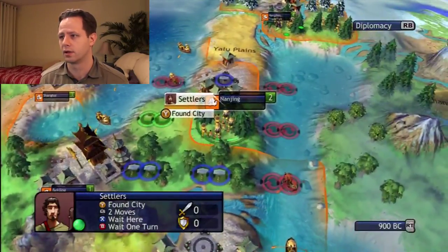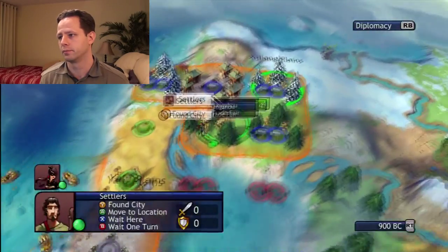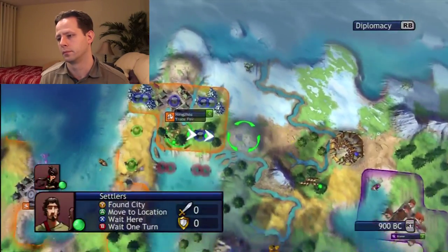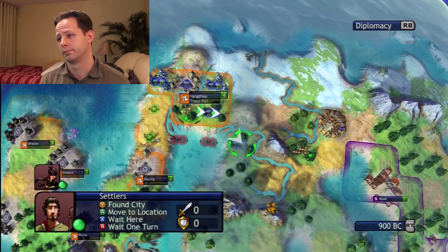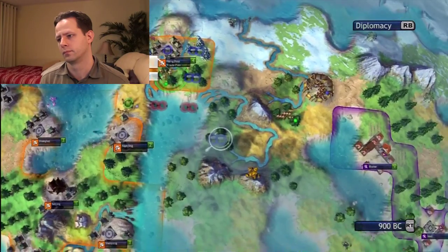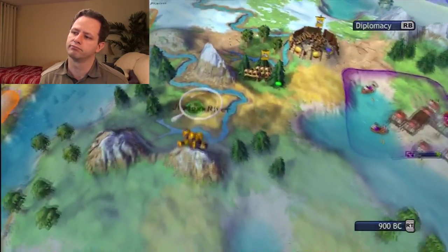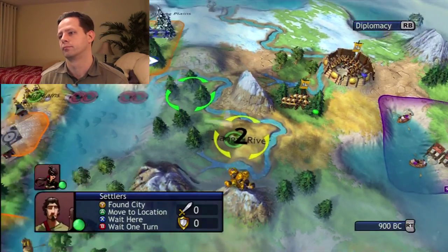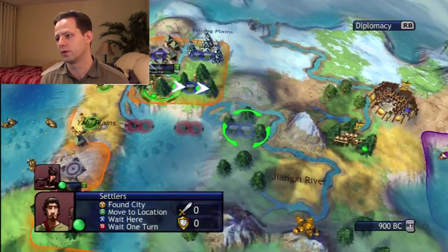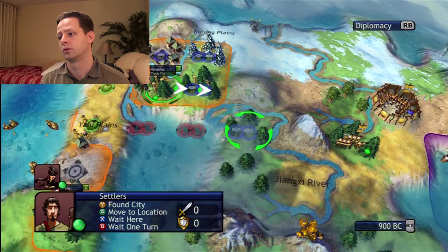Not terrible — at least it's not a culture guy. Looks like we got a humanitarian. You know, this would be a badass spot right here. You can get three mountains, four trees. You really don't need that much crazy production, but if you can take advantage of that, that could be an awesome production city.